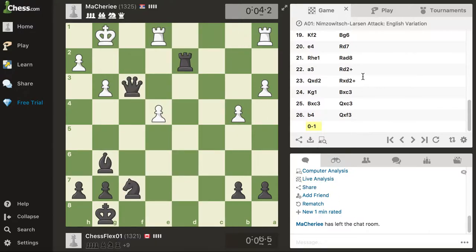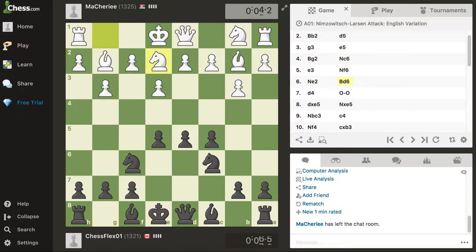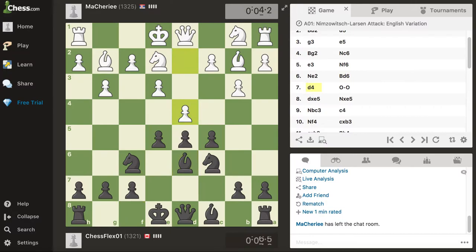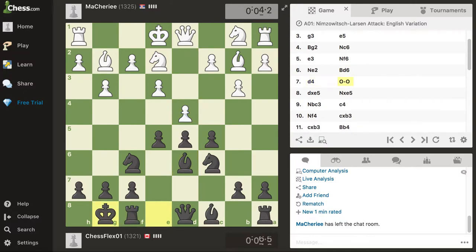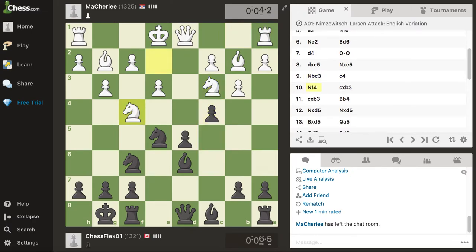Let's see what we did - 26 moves, pretty good. Pawn, pawn here, just normal developing moves, getting pieces out as fast as you can, trying to take control of the center. Nothing much going on here. I shouldn't have moved the pawn after he moved the bishop - could have taken this, but the game was too fast.